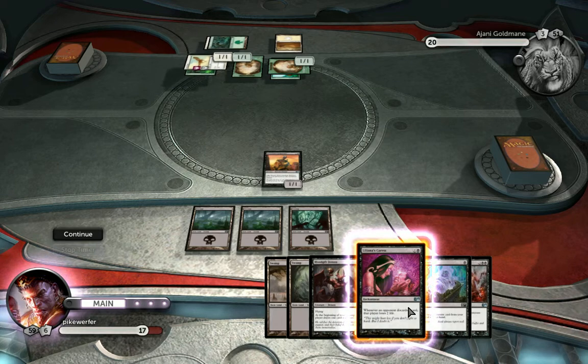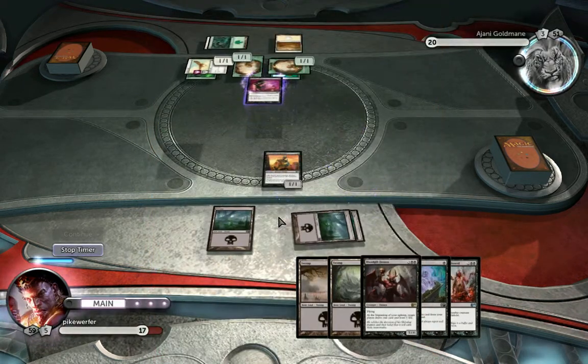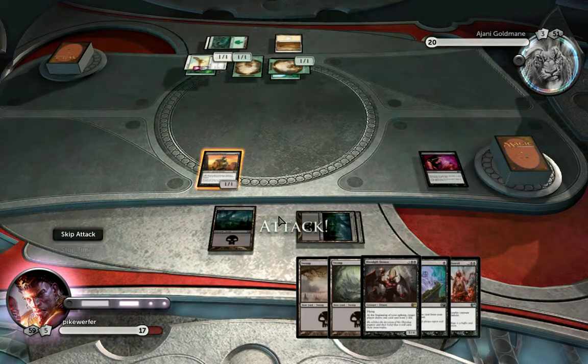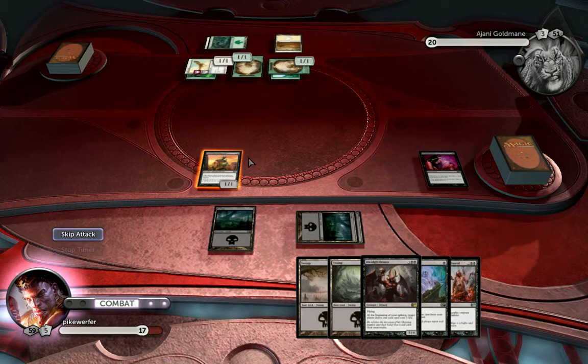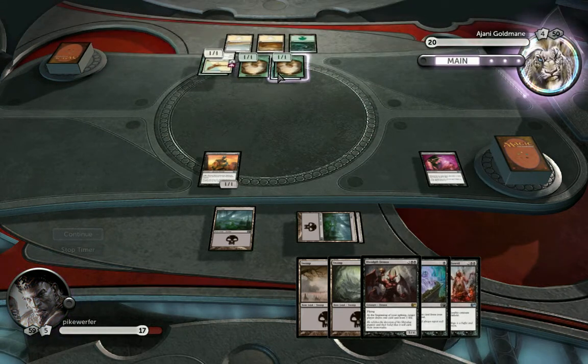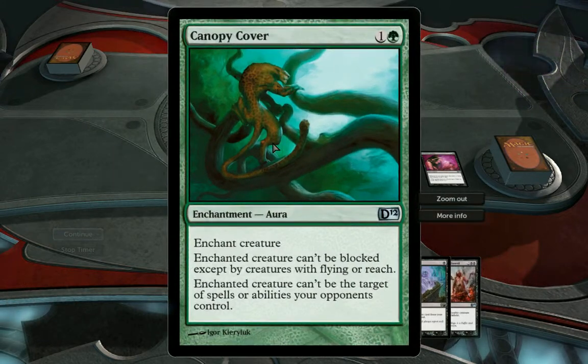It's the only card I can play. He's not discarding anything. I won't attack — it wouldn't make any sense. At least I can stop this guy from attacking, because I get two each turn. I need a flying creature. I can't remove this creature with anything apart from another creature.